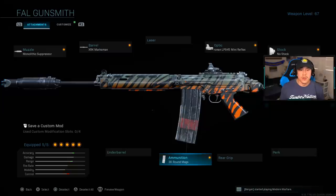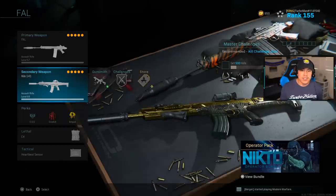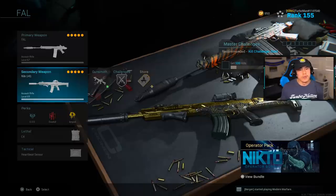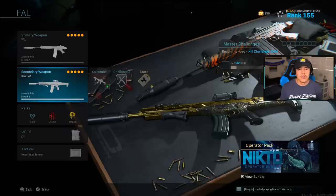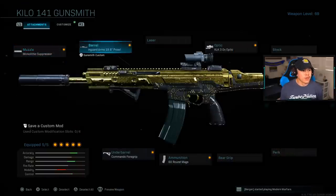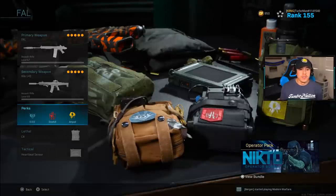For the last attachment, we're running the 30 round magazines — no question, you need as much ammo as possible in Warzone. For my secondary, I'm using the Kilo 141. We'll use the FAL as our primary for close range and switch to the Kilo for long-range gunfights. For the Kilo: muzzle is Monolithic Suppressor, barrel is Singuard Arms 19-inch Prowler, optic is VLK, ammunition is 60 round mags, and the underbarrel is the Commando Foregrip.